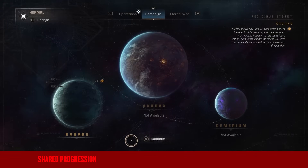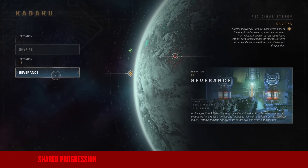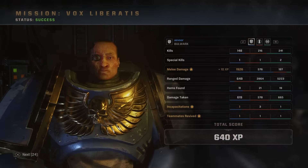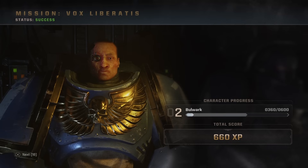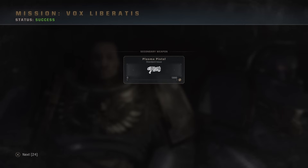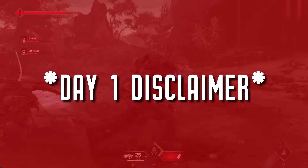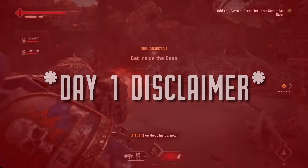Both the host and the non-host will have shared progression when playing the story campaign and operations mode. Additionally, in the operations mode you'll upgrade your character class by getting experience for your chosen class and the weapons you use, as well as receive currency for cosmetics after completing a mission. This too will be carried over to both the host and non-host players' games. Please note that at launch we've experienced bugs that have made the system not work the way it is intended, but it should hopefully be fixed later on.